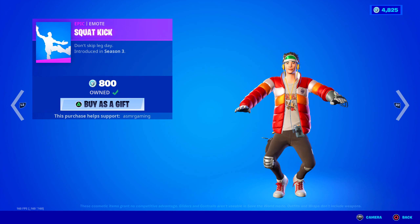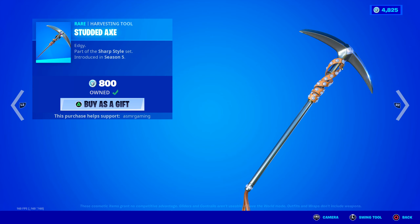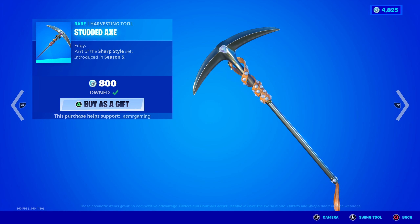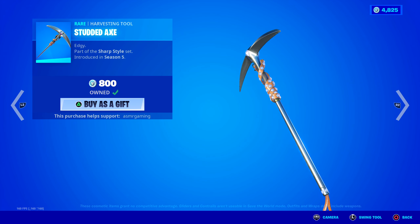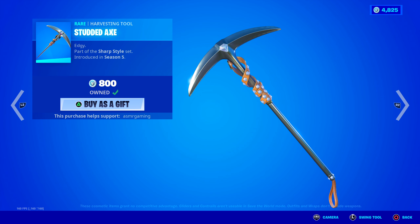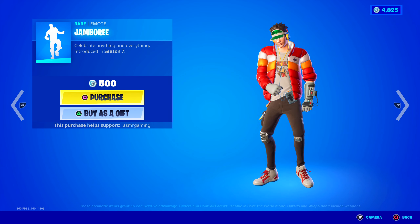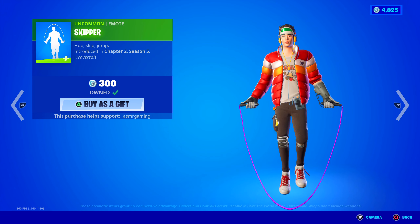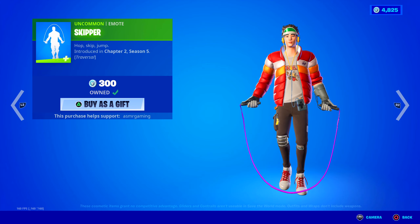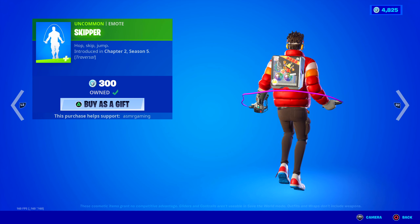Here we have the Squat Kick — this used to be a rare emote. Don't skip leg day. I like this one. Studded Axe — super quiet and satisfying sounding harvesting tool. No special animation but it looks elegant and special. I love this one whenever I want a simple harvesting tool that's not too loud. Here we have the Jamboree emote — celebrate anything and everything. I don't have this one but I know some people really love it. Here we have the Skipper — hop, skip, jump traversal emote. Just jump rope, pretty simple, but you can walk while doing it.